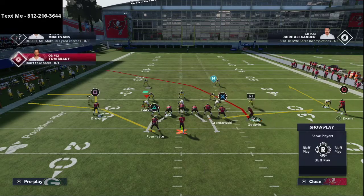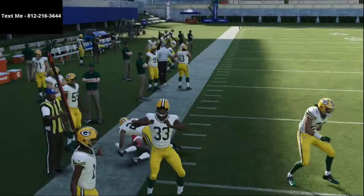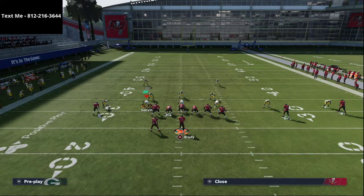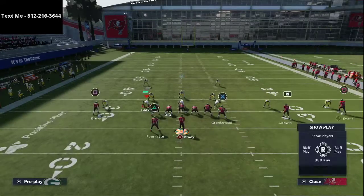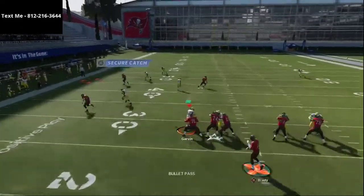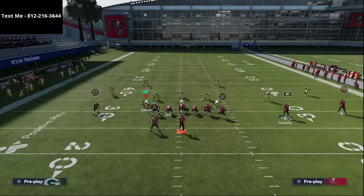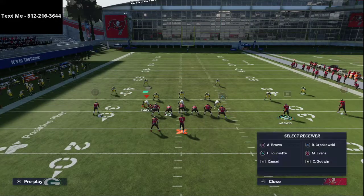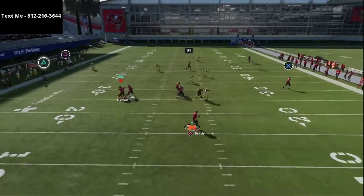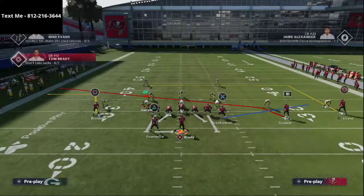These are a couple of universal man-beating concepts. The principle is to simply have an out-breaking pattern on the left side receiver and an in-breaking pattern on the slot receiver, and when you motion them over, this creates a nice element. Another example is to take Antonio Brown, put him on a corner route, put Chris Godwin on that crossing route, and you'll see the same effect — the corner route to Antonio Brown gets wide open because he has outside leverage, and the crossing route gets wide open on the backside because he has inside leverage. That motion snap is really good — it gets over a lot of zone drops, which is another great feature of this play.